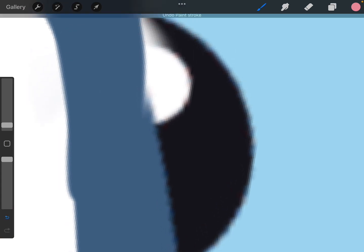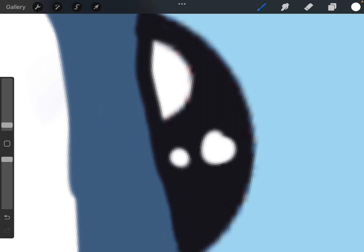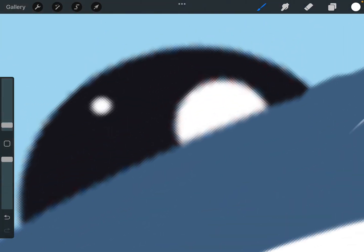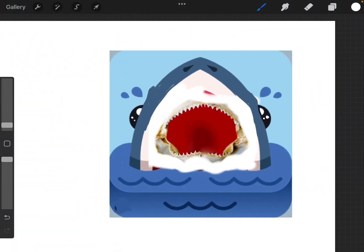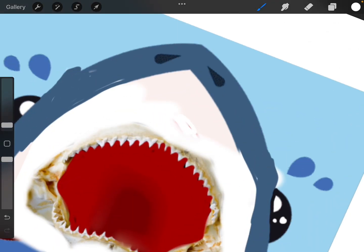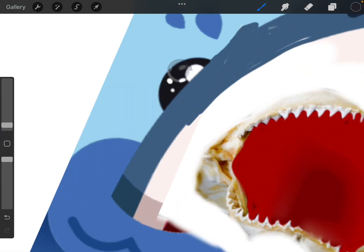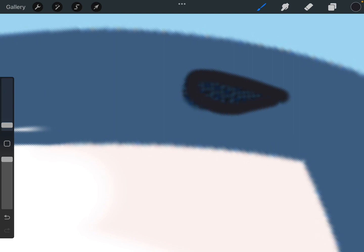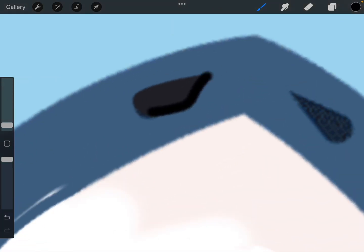Now we need to — hold on. Let's grab some more light and... yeah, that kind of looks better I guess. I don't know why I don't like it, there's just something about it. Now we need to have like the deep — you gotta have like deep dark nostrils. Not even that row, like really really dark.